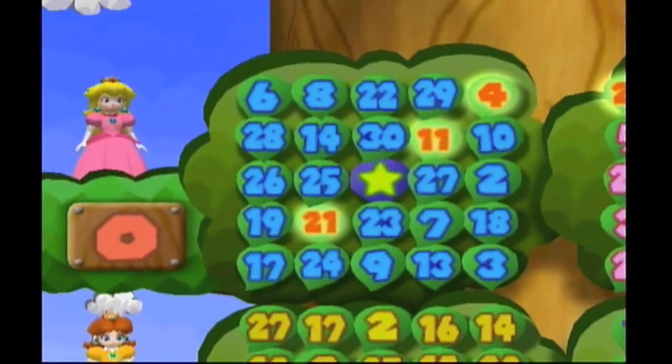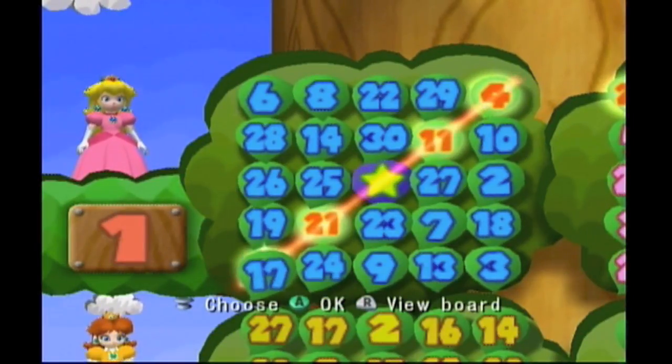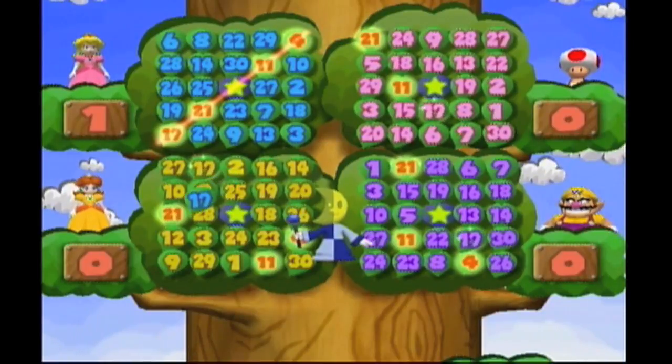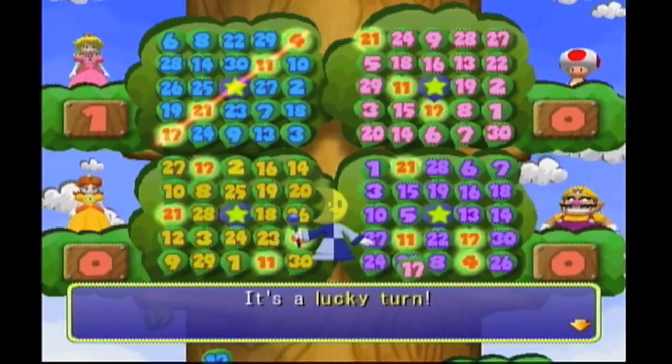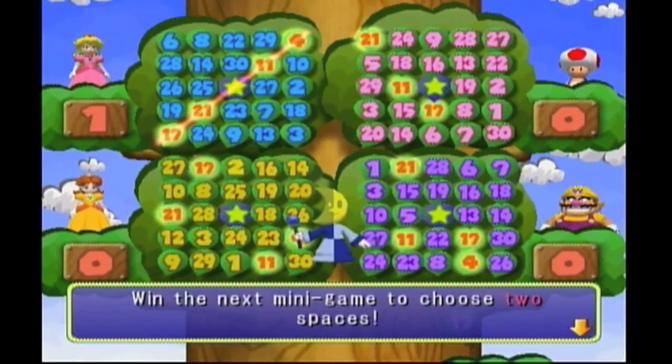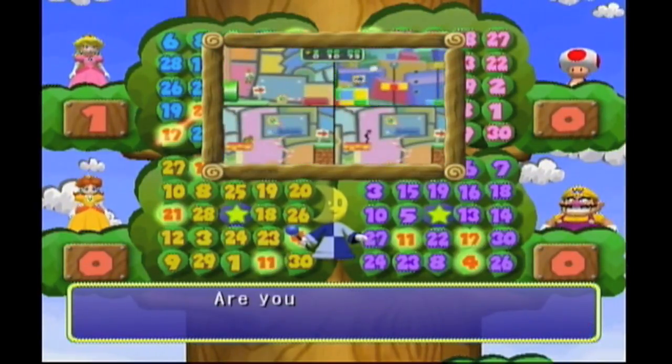Everyone's like not surprised — like, why did Peach win? All right, so I got one row done. On to the next minigame. It's a lucky turn — win the next minigame to choose two winning spaces. Sweet, so we get to get two spaces this time around! Lift Leapers — oh, that's a fun minigame. I'm gonna try and go for the double.